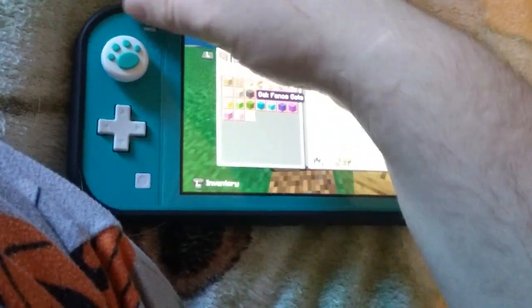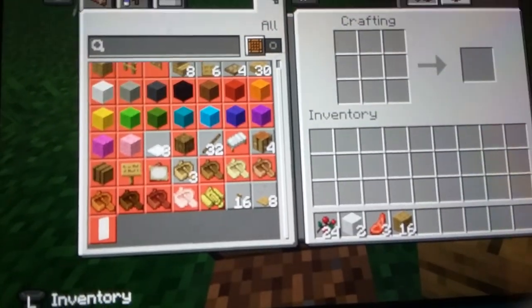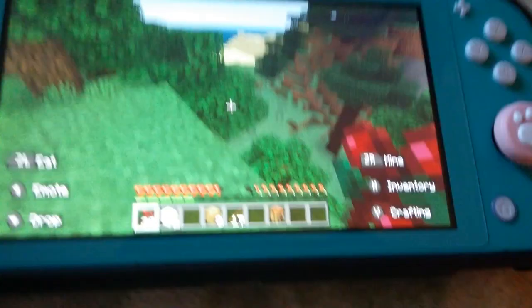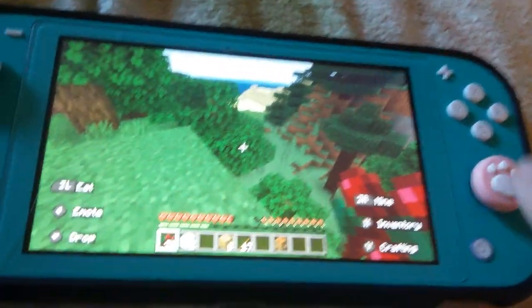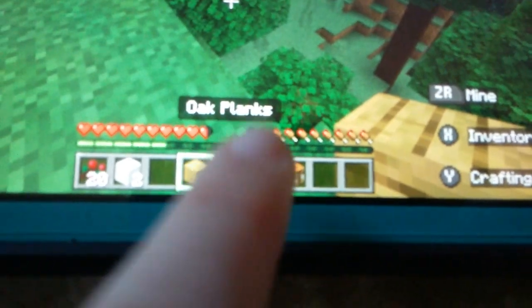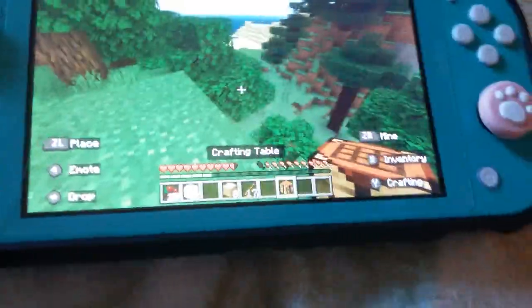So what I want is sticks — it's giving me that option. I just got done with that. I have sticks now, alright. I'm going to go to my crafting table and set it up, alright.